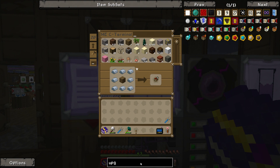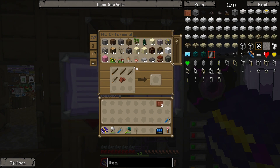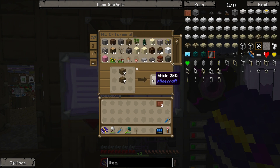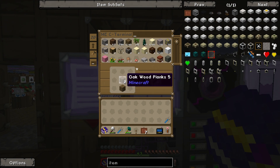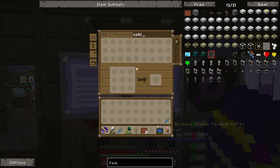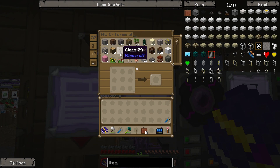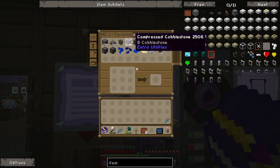We don't have any item frames, so we'll go ahead and make some. We do have enough leather, and we can gather enough sticks. We don't have much wood - it's insane that we have hundreds of thousands of iron but our one weakness is our lack of wood. We'll grab our compressed cobblestone from the ME system: double, triple, quadruple, quintuple, septuple, and octuple. We need to get single from our cycling assemblies, and we don't have single compressed - we'll grab it from there.